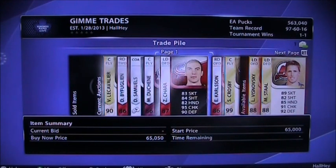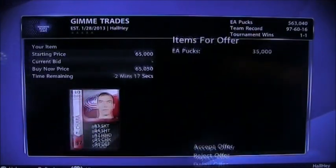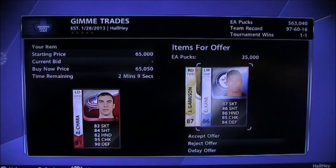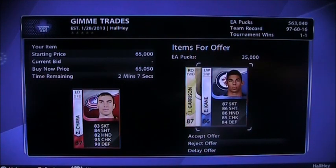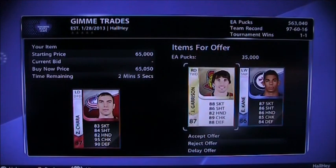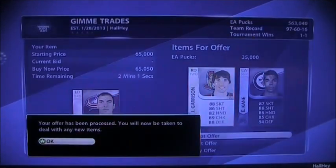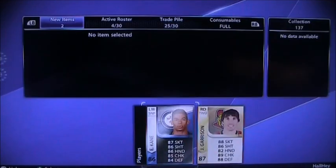I got a trade offer for Chara and it's a pretty good deal. Chara's about 55-60k right now. Garrison's going for about 20k, so you got about 55k, plus Kane who's about 8-9k. So you're getting over 60k with this trade offer. It's a good offer, so I'll accept that. Thanks for the trade, I'll be sending these guys to my trade pile.